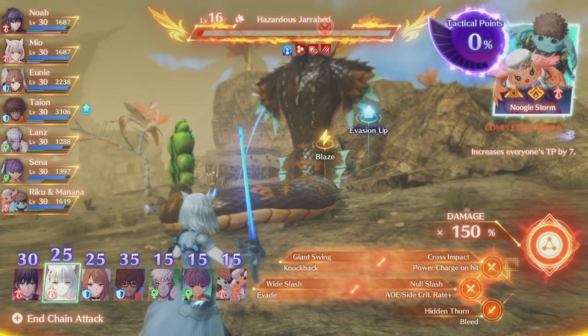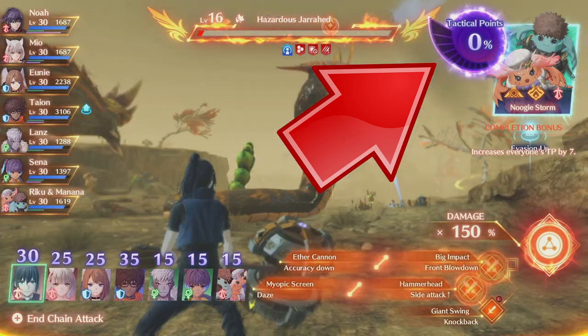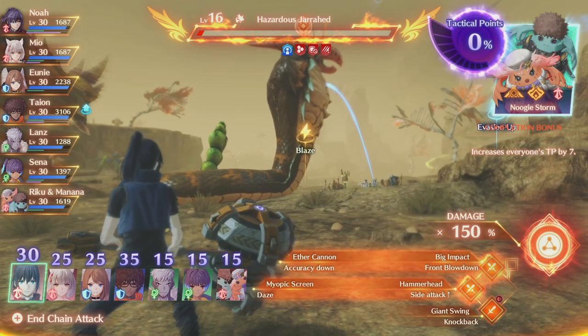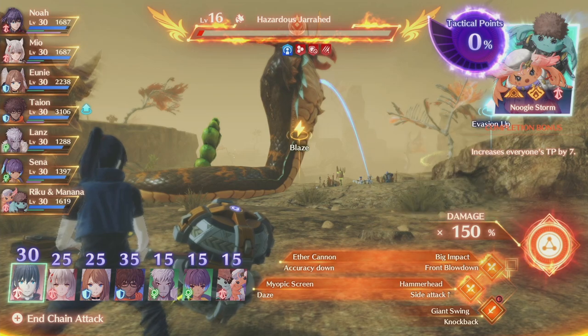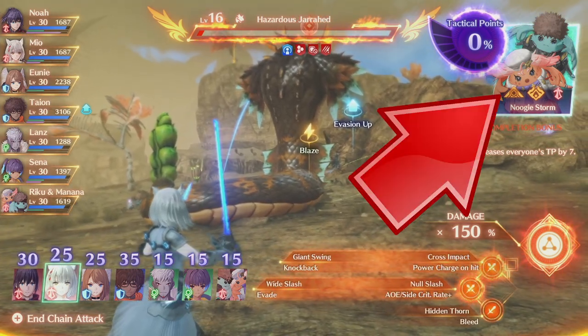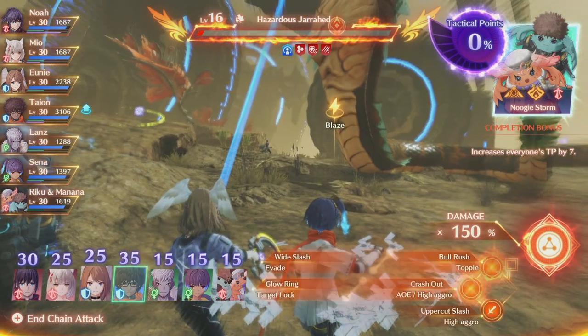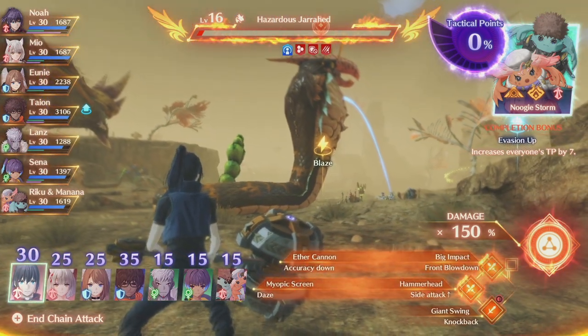A chain attack ends when 100 TP is not reached in a round. It can also be manually ended. Additionally, a chain attack can end if the chain attack gauge depletes. It depletes by one third for every order by a non-hero character. Using a hero character for an order won't deplete the gauge, which will make it possible to have an extra round.